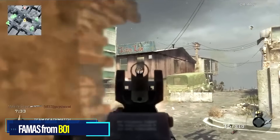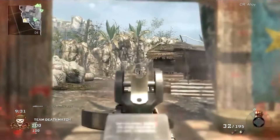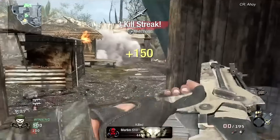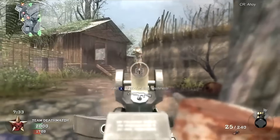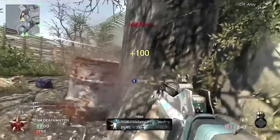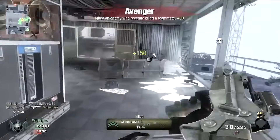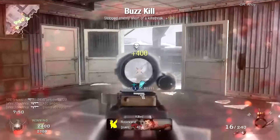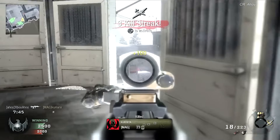At number two, the FAMAS from Black Ops 1. I don't think a single gun has ever dominated CoD multiplayer as hard as the Black Ops 1 FAMAS dominated back in 2010. If you try to tell me something in newer CoD multiplayer dominated harder, I'm going to tell you you're wrong — because you weren't there. This rifle fired at 900 rounds per minute, killed with three bullets up close, and four bullets from across the map. Let me highlight that — four bullets from across the map.